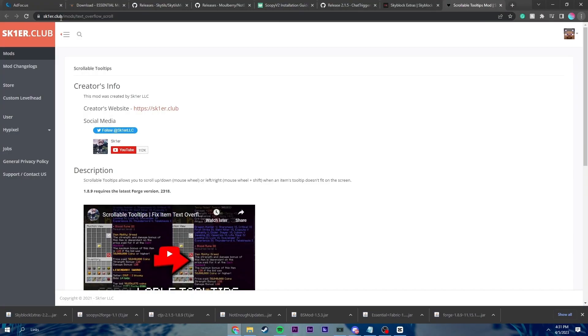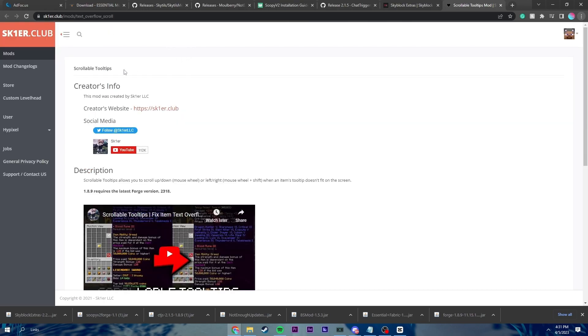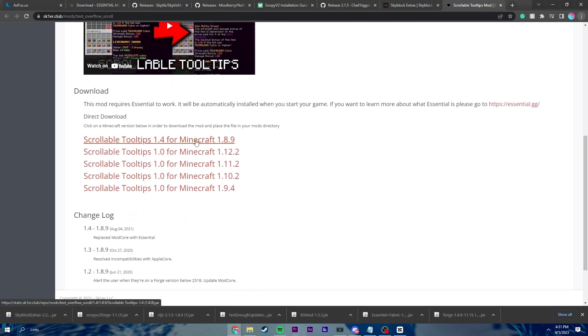Scrollable Tooltips is a nice fun mod. Very simple. This is the website for Scrollable Tooltips. All we've got to do is scroll here, and then we're on 1.8.9, so click that, and then boom — it downloads at the bottom.